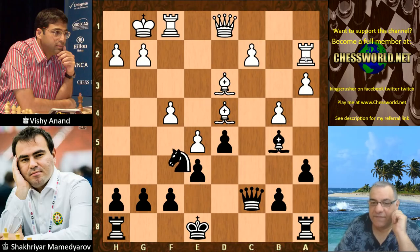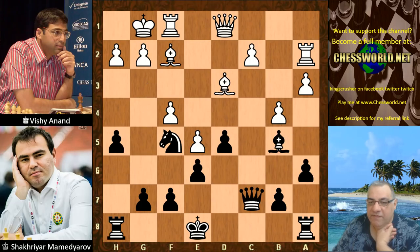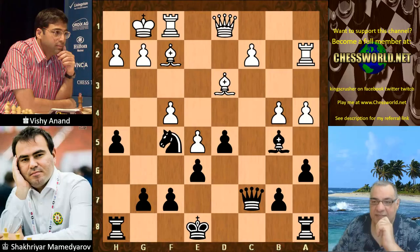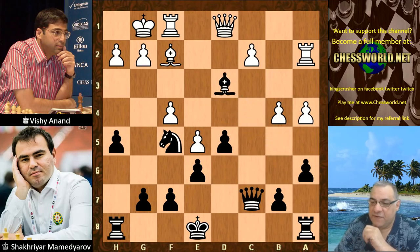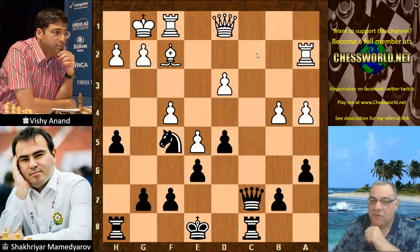White castles. Now Knight f5, locking down any f5 from white in advance. Bishop f2. We have now h5 so that the knight can't be pushed away with g4 it would seem. So now a4 — yes, I guess that justifies the rook still being on the a-file to push through for a4. Bishop takes d3, c-takes, Rook c8. Black marks out the c-file before white has a chance for Rook c2 there.